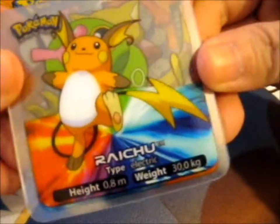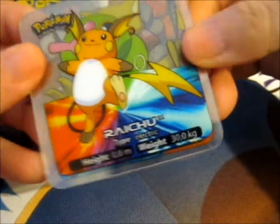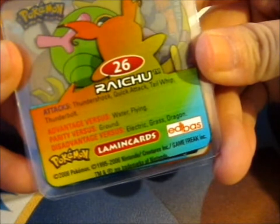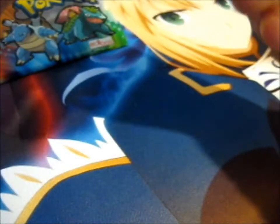What cards are in here? We've got a Raichu — that's cool! And these have type, height, weight, the Pokédex number, the attacks, advantage versus, and disadvantage versus.